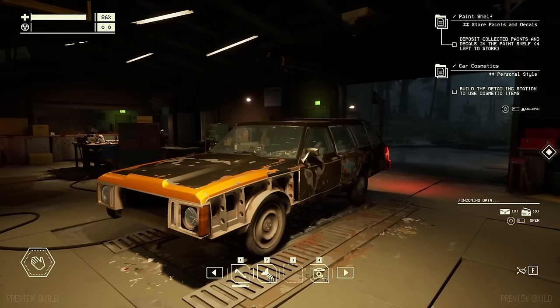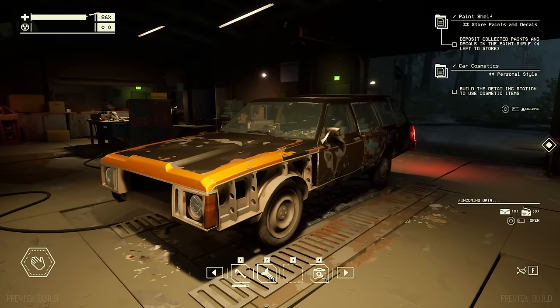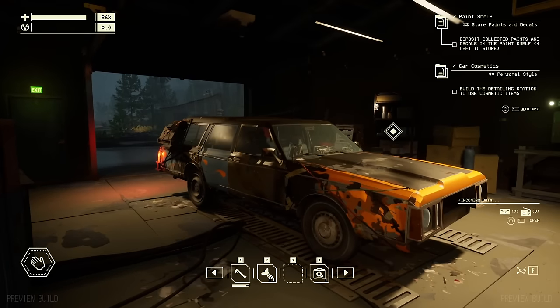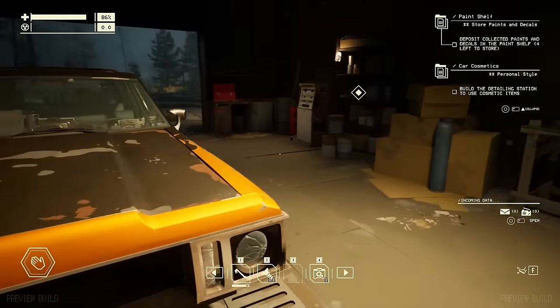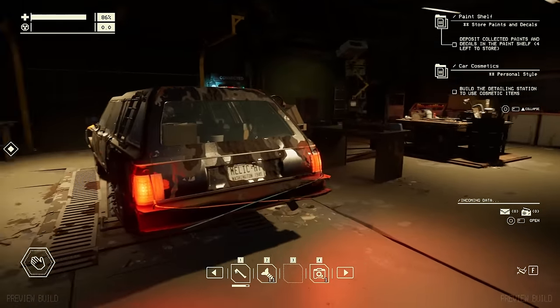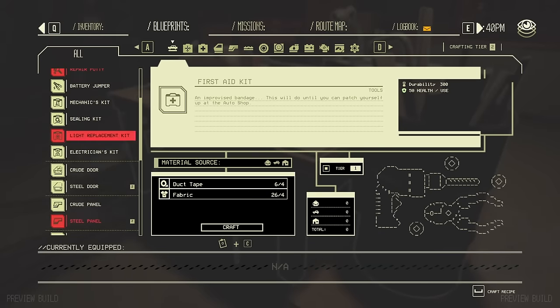All right, so we're back once again here in Pacific Drive, and folks, this is the final episode I can do before the demo expires, so we're just going to go all out. We're going to make a very risky supply run and see if we can unlock something else for the car. But first, we need to do a little bit of repairing before we actually get out there.